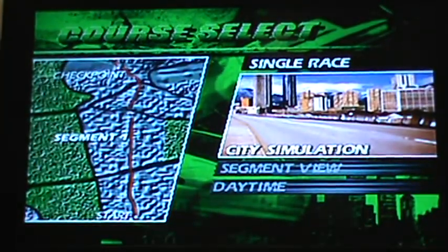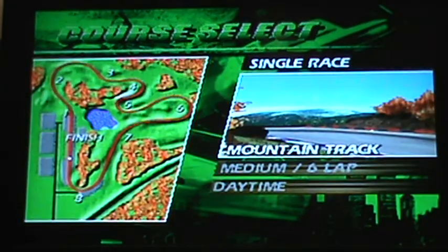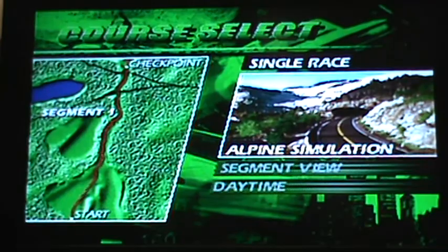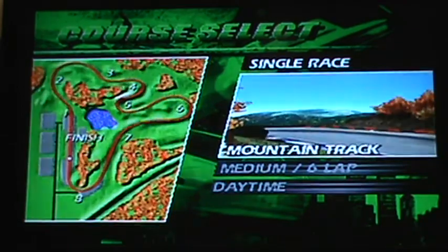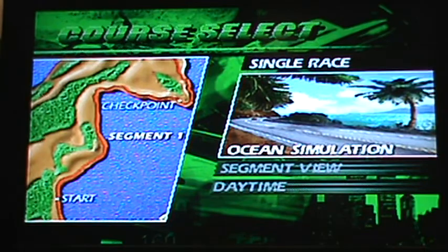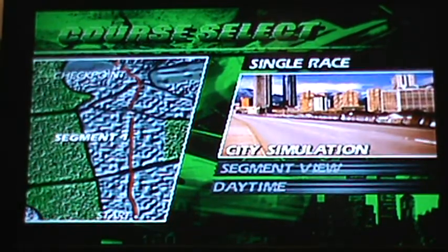The tracks start at the city simulation, and then you have the north track, mountain track, desert track, another mountain track, and an ocean track. It's like a little mixture — you have a couple of actual racers where you have laps, three of them, and then you have three that are like street races. So I'm actually going to do the city one here.